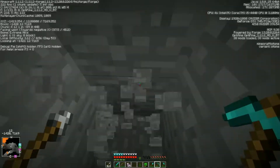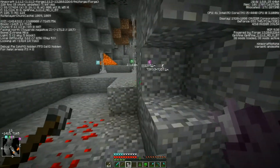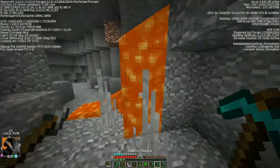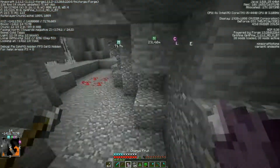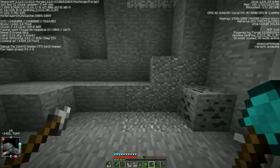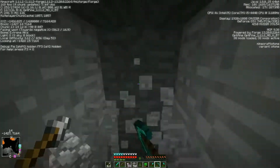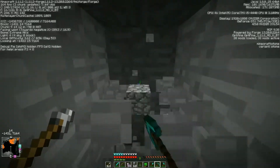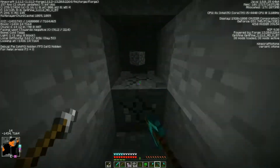Do I just want to mine straight, or do I want to look for material above here? This is like one tiny piece of Extreme Hills. There's some more over here. All I want is Emeralds and it's apparently super hard. If we can't find any Emeralds I'm going to go back and see if there's any other armor I can work on. Obsidian is definitely going to have to be next episode.